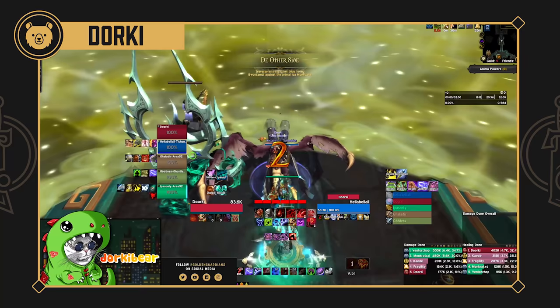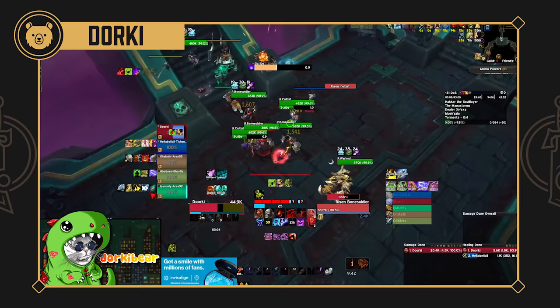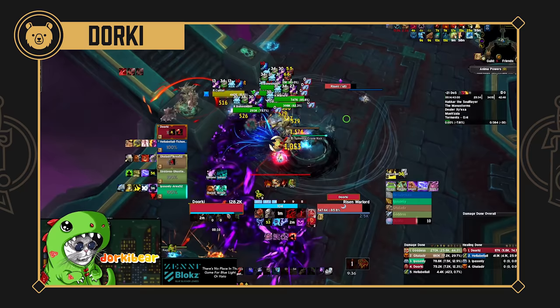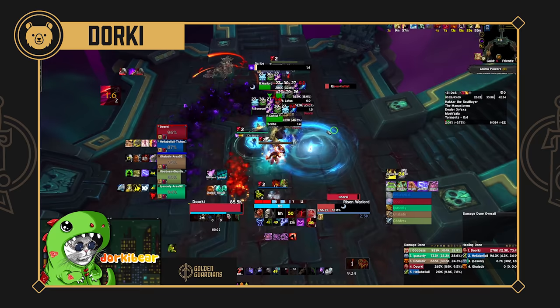So we're in a pug 21 DOS. Our comp is looking a little scuffed but I sort of just pulled in a straight line. This is a Blood DK key. What sort of considerations do you have to change based on what tank you're playing in a dungeon?